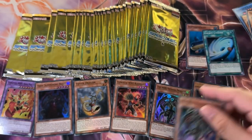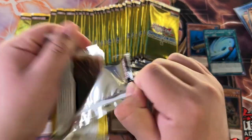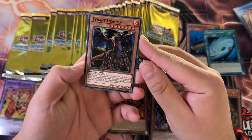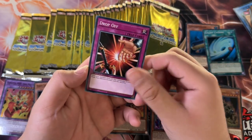Infernal Prodigy — the first double there. Not the worst double to pull. It has a decent effect — I don't think it's even that good in the Speed Duel world, but maybe it is.